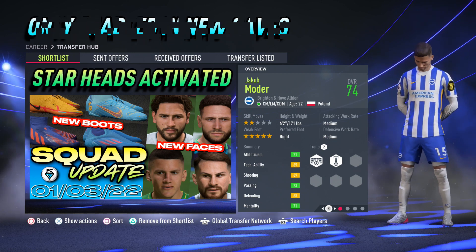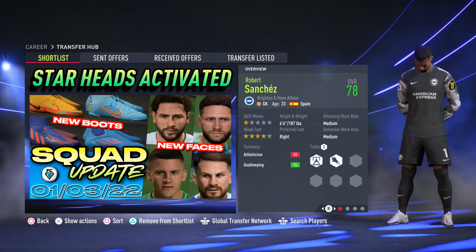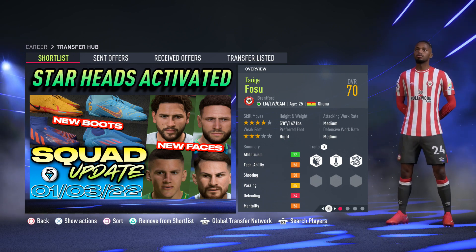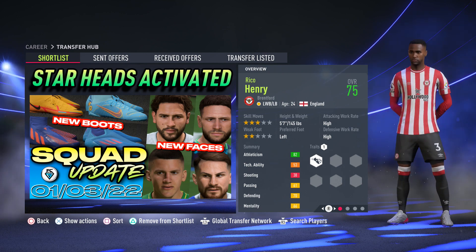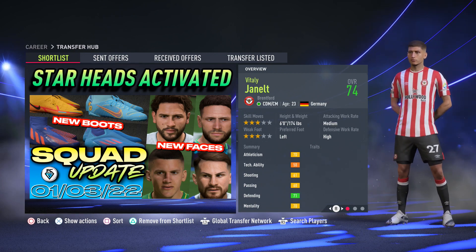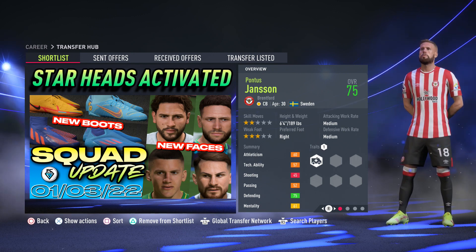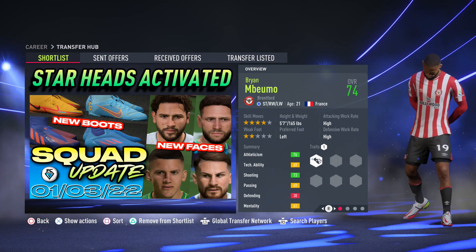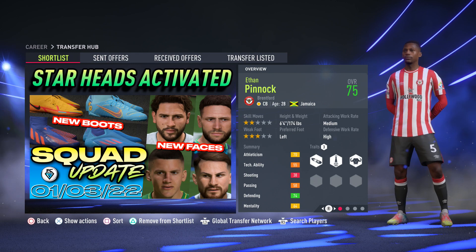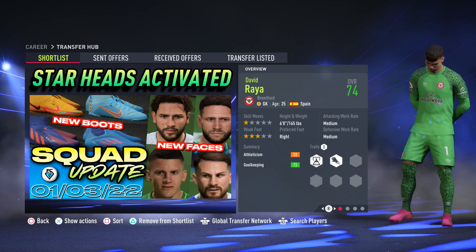The final Brighton player to get a new face scan in this squad update is goalkeeper Robert Sanchez. Moving on to Brentford players, kicking off with left midfielder Tariq Fosu. Another personal favourite from as far back as FIFA 17, left wing back Rico Henry. The third Brentford player is Vitaly Janelt, the fourth is Swedish centre back Pontus Jansson, the fifth is French striker or winger Brian Mbuemo, the penultimate is Jamaican centre back Ethan Pinnock, and the final new star head from Brentford is Spanish goalkeeper David Raya.